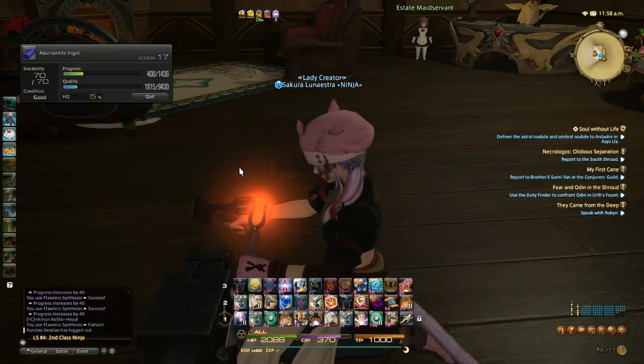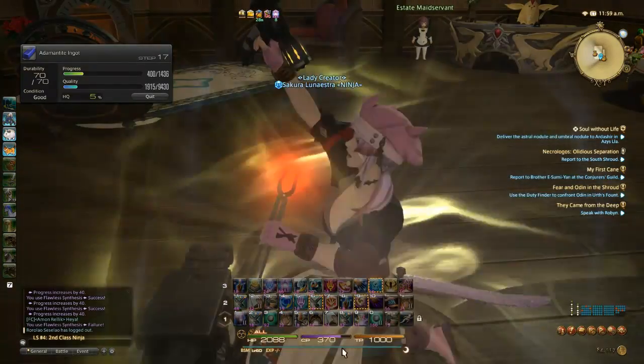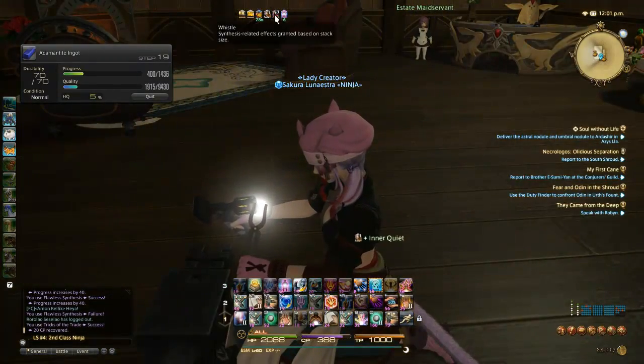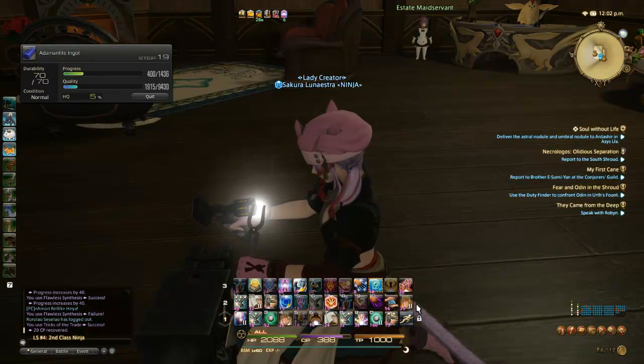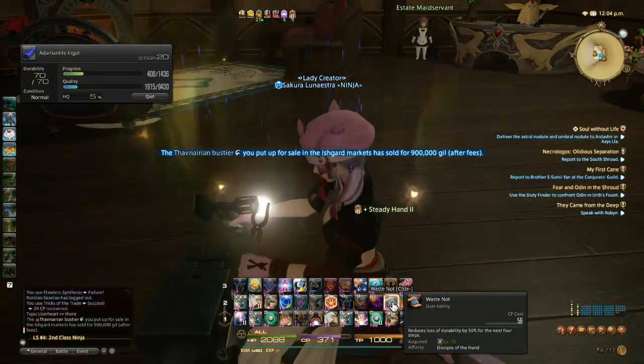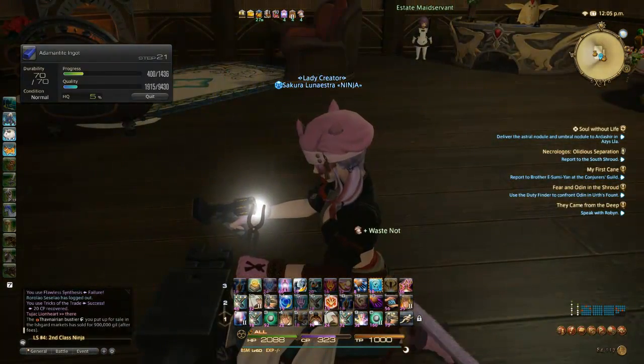I have a Good here, and then it also changes color there. I go ahead and absorb it for the extra 20 CP, and then I pop Inner Quiet. Right now my Whistle stacks are at level 10. Some crafters love Whistle, some crafters hate it — it all depends on their preference. Stuff sells, woo! I'm happy.